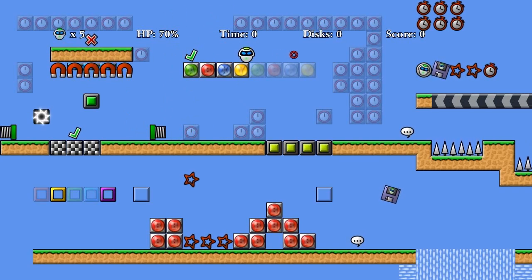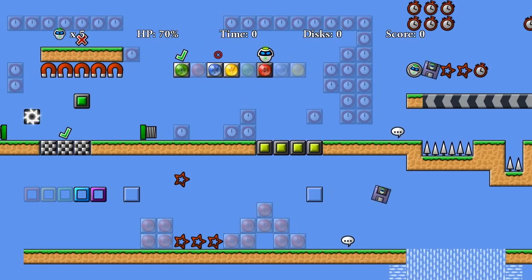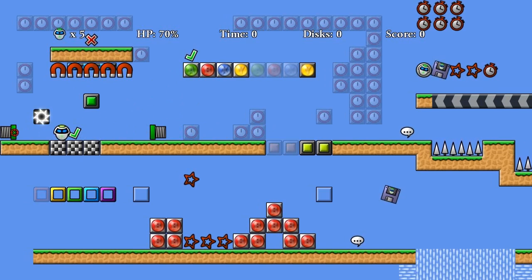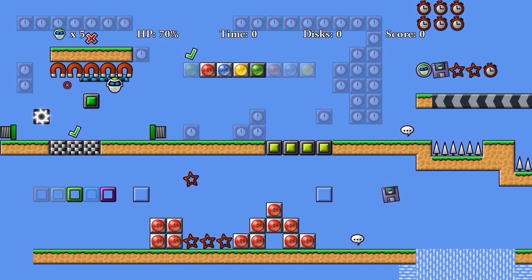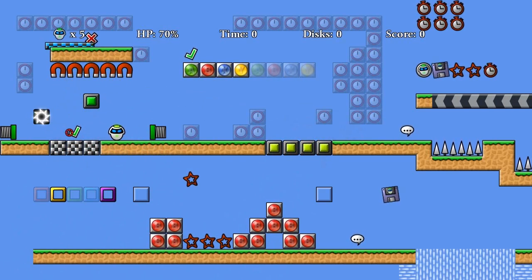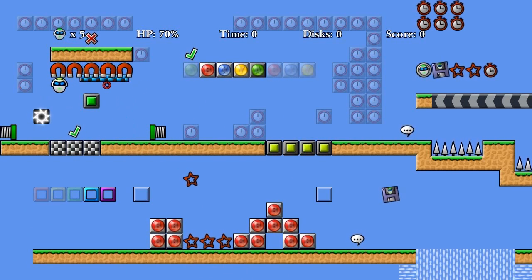And then we have these black ones, which are the reverse. If you hold B down, the tile becomes solid. If you let go of B, you fall down. These are springs, which aren't set up at the moment. We have magnets above me — if you hold down A, you stick to them. You can move around and shoot and stuff. If you let go of A, you fall. And you can even do like an inverted jump from these things, which is kind of strange. So that's kind of cool.